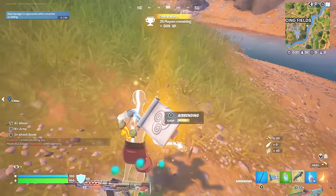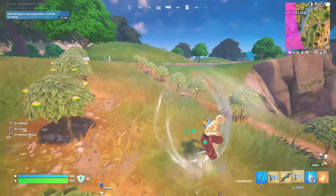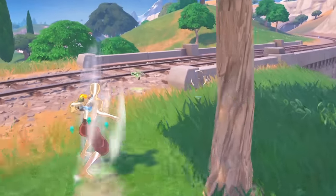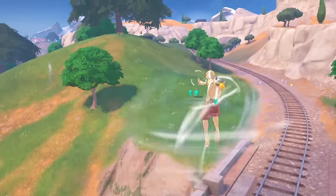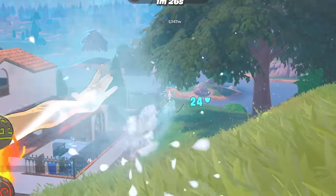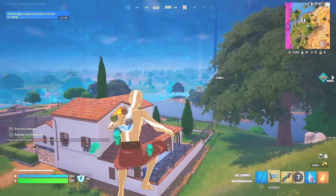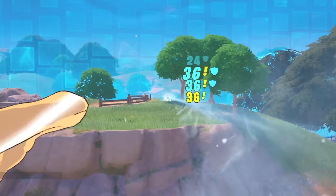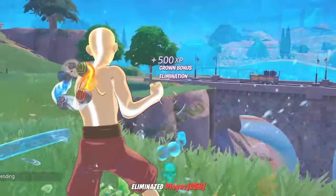Let me just use this medkit quick and get out of here. Wait, someone's there — they're using the airbending. They didn't see me. I'm going to chase after them. Right behind them and I'm going to shoot them. Come on, let's go. We've done some damage, we broke the shield. They're right up there — someone else is shooting at them. Let's get them. Oh, let's go — we got them! No way. Where's the other player that was shooting at them?